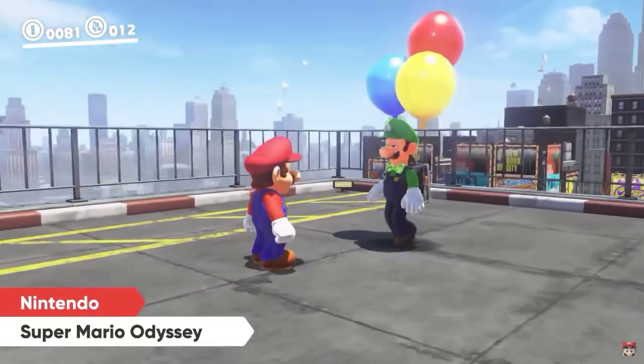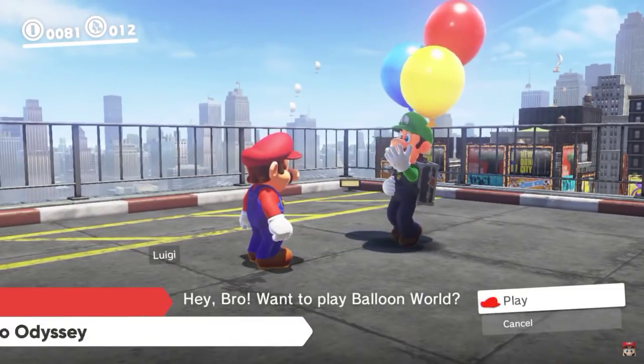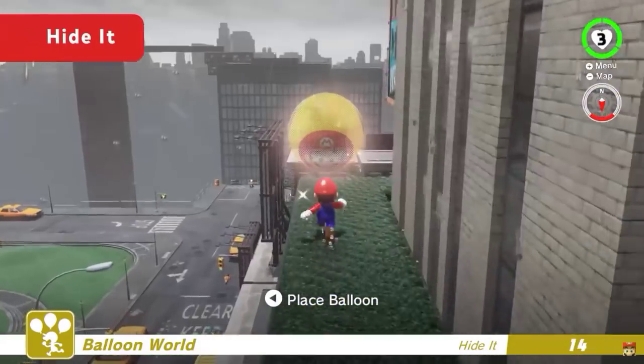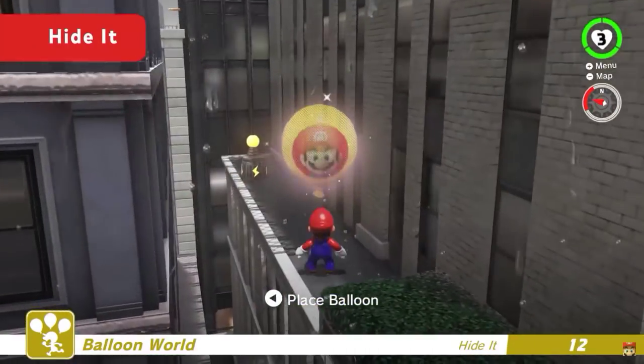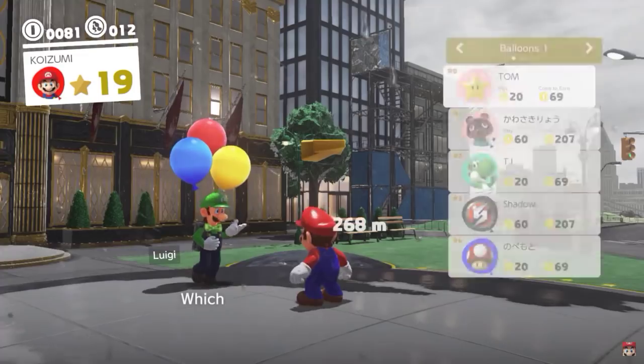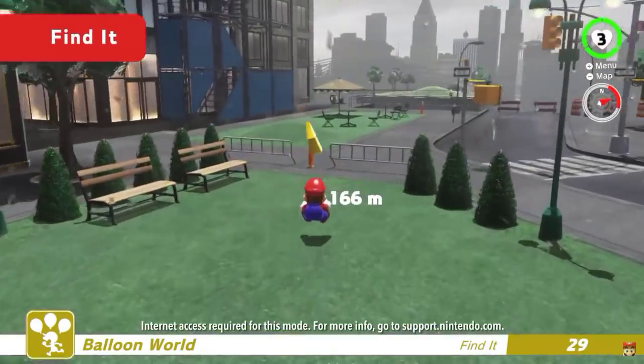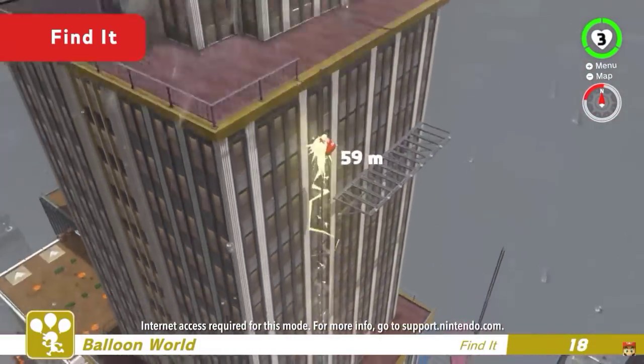Just talk to Luigi to get started with one of the two competitive modes. In Hide It mode, you have 30 seconds to hide a balloon. In Find It mode, the tables turn and you get 30 seconds to try and find balloons hidden by other players around the world.